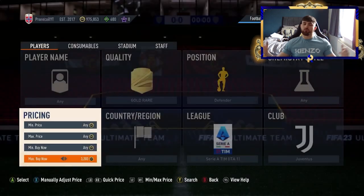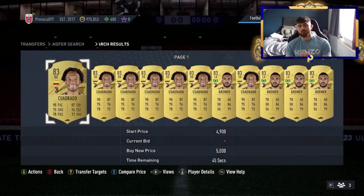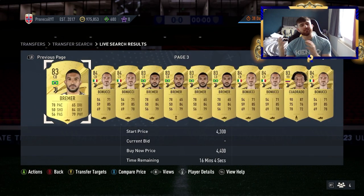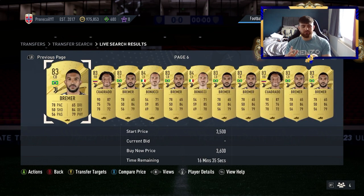When you get those lazy buyers, just try to finesse them. It sounds silly but it's the FIFA community — you might as well make some coins off your fellow players. Moving on to the next filter: gold, rare, defender, Serie A, Juventus.